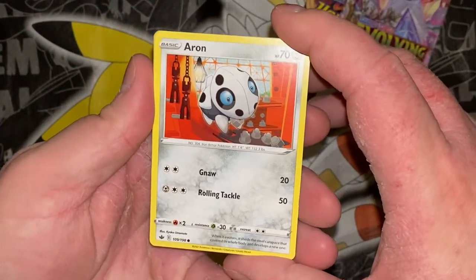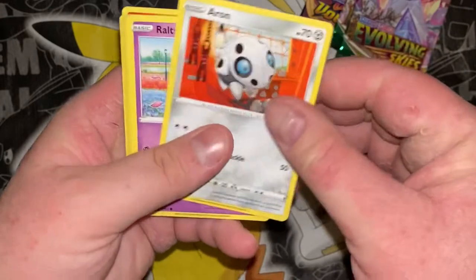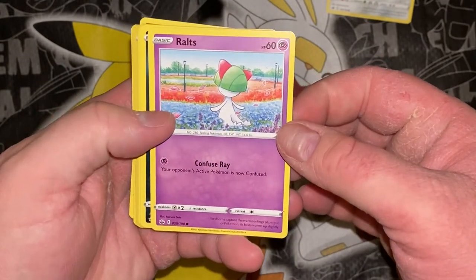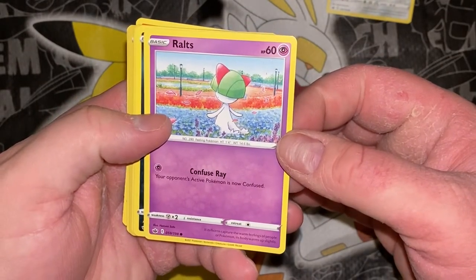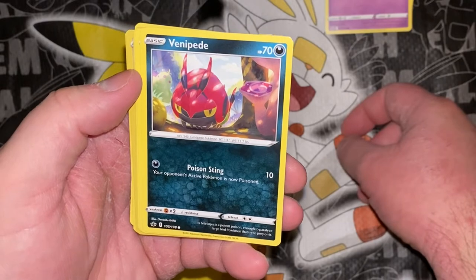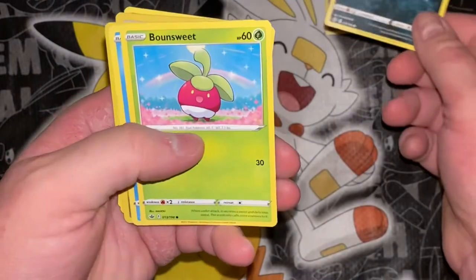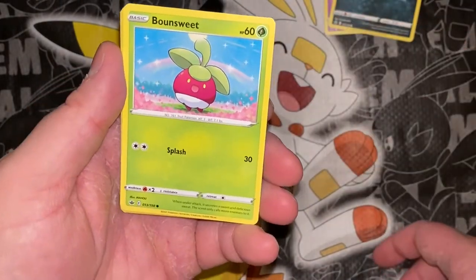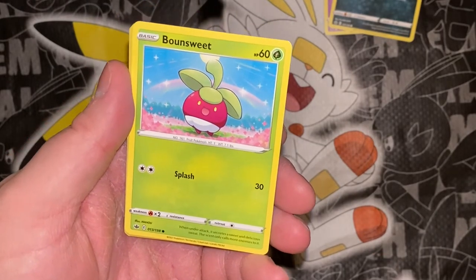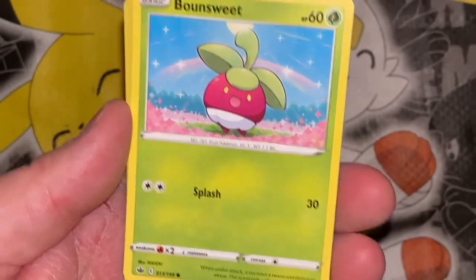When it evolves, it sheds the steel carapace that covered its whole body and develops a new one. If its horns capture the worrying feelings of people or Pokemon, its body warms up slightly — that's weird. Venipede: its bite injects a potent poison, enough to paralyze large bird Pokemon that try to prey on it. Bounsweet: when under attack it secretes a sweet and delicious scent — sweat, that's gross. The scent only calls more enemies to it. I'm feeling scared — it smells delicious, like hey, let me just start cooking — that'll make all these hungry people go home.